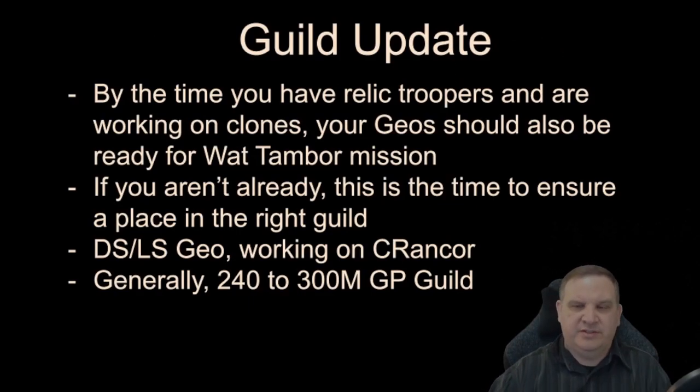When we're finishing up Jedi Knight Revan and starting to work on Clones, by the time you have any Relic Troopers your Geos are ready for the Wat Tambor mission. This is the time to look at your next-level guild — generally 240 to 300 million Galactic Power — one that's either already doing Challenge Tier Rancor or recruiting to finish it. Tell them you'll have a good Phase 2 team and a good Phase 3 team, commit to decent scores and participation, and that should get you in. It may take 10 or 15 applications, but you'll find a guild.